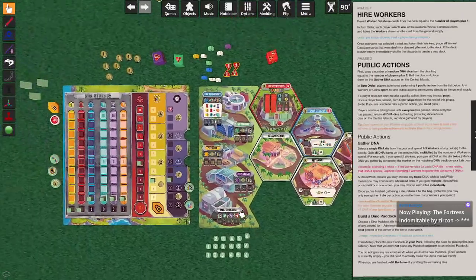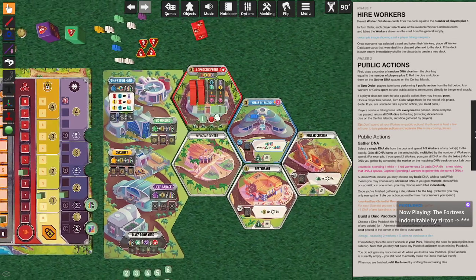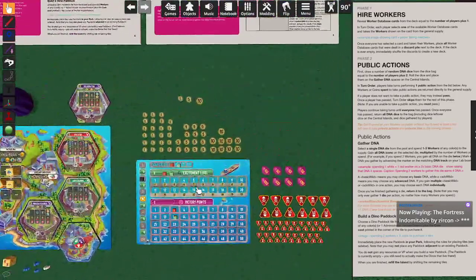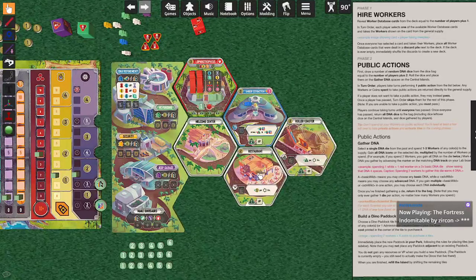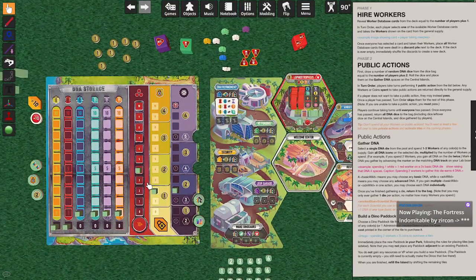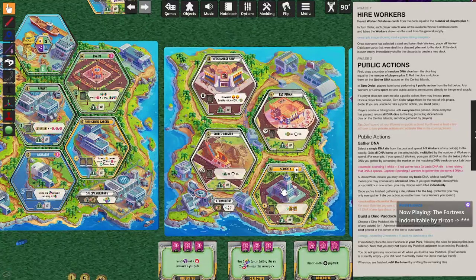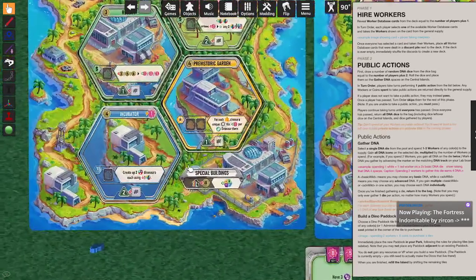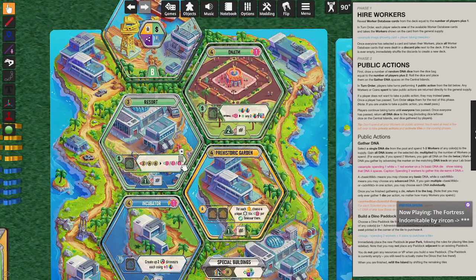Over here we need one meeple on amber extraction. The roller coaster gets excitement, but it's not worth as much as just getting coins. If we save an intern here, we also need more security — probably a yellow. Spending money for more points is okay and it's a better exchange rate than at the end of the game.